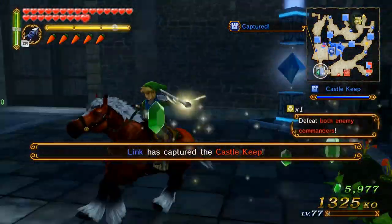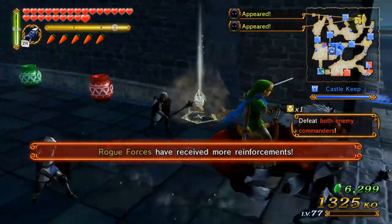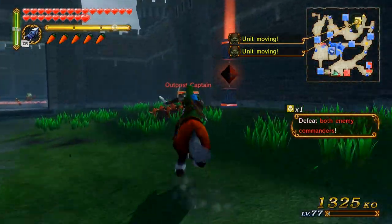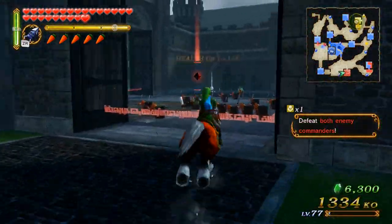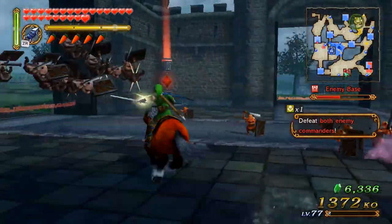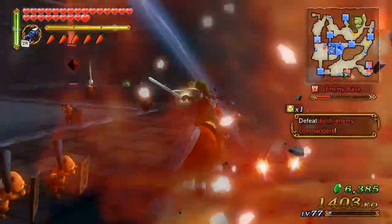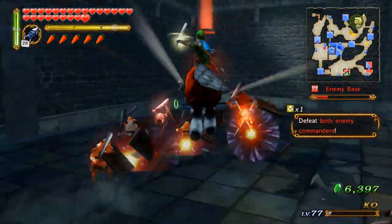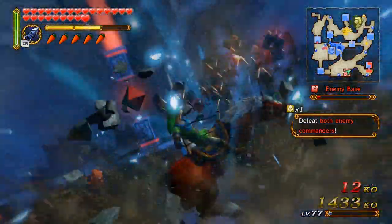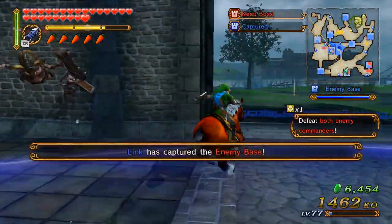Found where the other box is — I'll have to remember where these two are. Got a bunch of rupees out of it. I could take the enemy keep. I think I get distracted by the fact that they're attacking the staff. If you all spawn in one place I can just kill you all at once. Boom — got the enemy base.